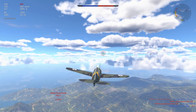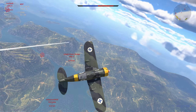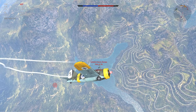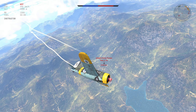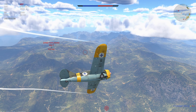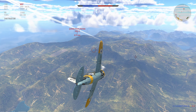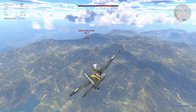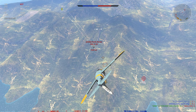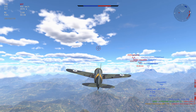We got a MiG-3 coming towards us. He's probably pitching up for us, so I'm gonna energy trap him — fly off to the side a little bit, get out of range of his guns, and now we commence the turn. Put our flaps out, get a little bit of a quicker turn. His nose was pulling around kind of fast there, but now he's doing all the work for us and we can just turn in right behind him. We'll bring these wonderful guns to bear — these are the Finnish .50 calibers, aka they do plenty of damage — and there we go, our first kill.